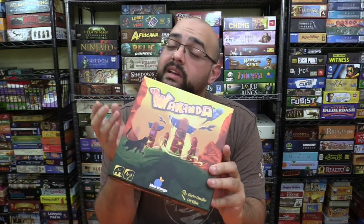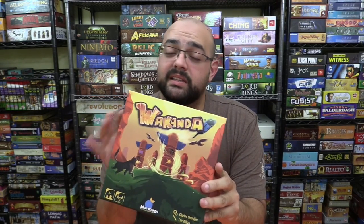Hey everybody, what's going on? Today we are taking a look at Wakanda, a two-player game put out by Blue Orange in which you are building totem poles and controlling them in order to give yourself better scoring opportunities than your opponent. It's a very simple game that takes a very short amount of time. Let me show you how it works.